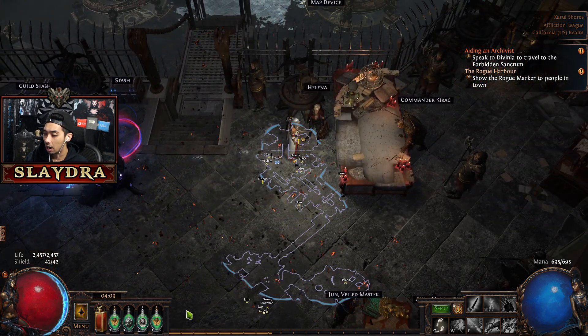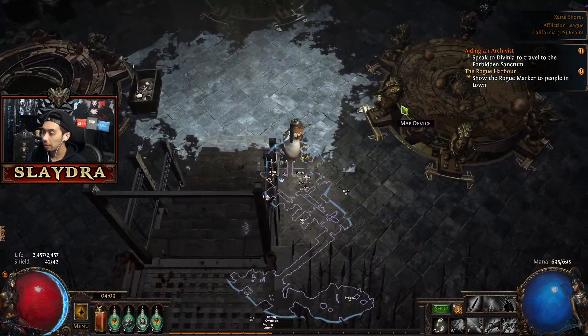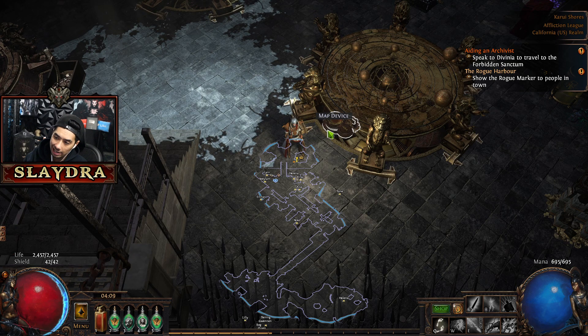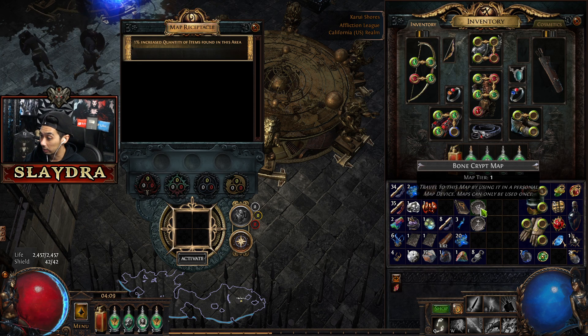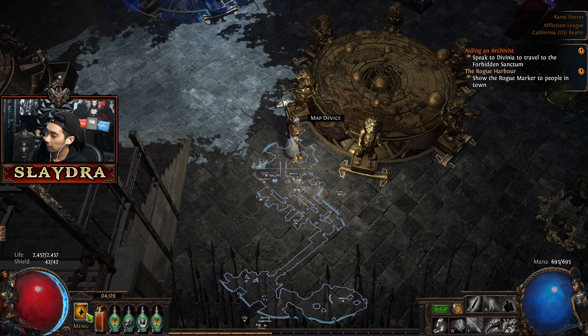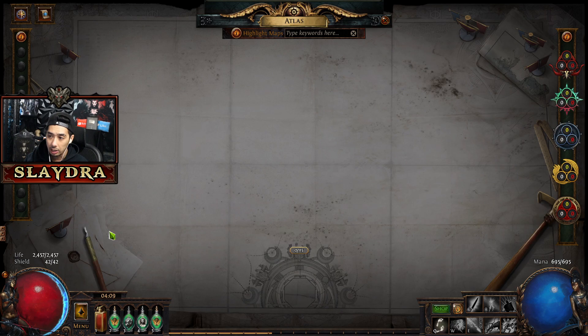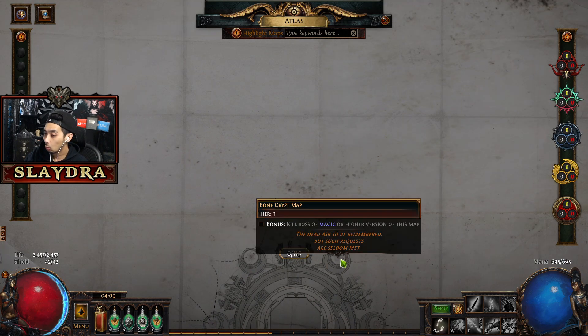In the hideout, there's a little option that says edit and you can place down portals and customize your own area. Your ideal goal is to slam out as many maps as possible and get the bonus objective done. To do the bonus objective, click on the menu and there's one called the Atlas screen. You'll see that we don't have any of these completed. For tier one maps, you want to kill the boss of a magic or higher version of the map — magic meaning the map is blue.